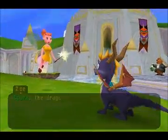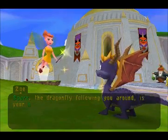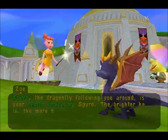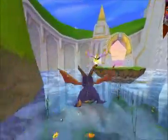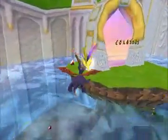Sparks, the dragonfly following you around, is your health indicator Spyro. The brighter he is, the more hit points you have. Yeah, I know that already.